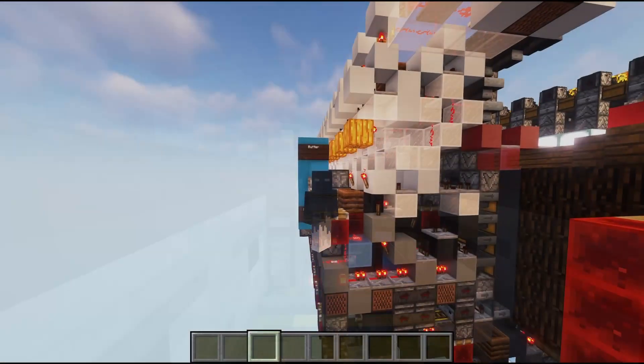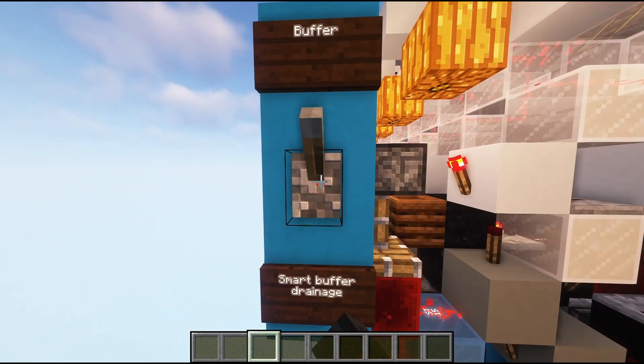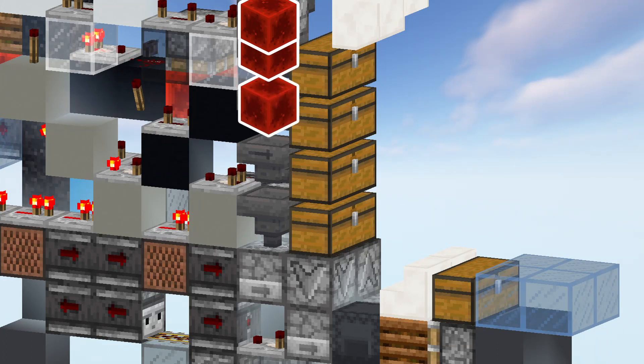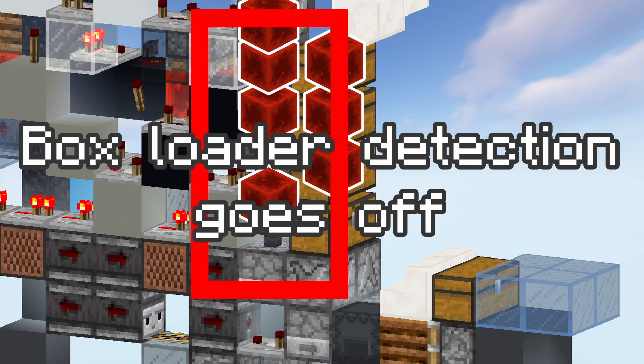Before we even start using the machine, we have a mode selection to do: buffer or smart buffer drainage. If you select the buffer mode, when you input items they're going to go to the three top chests from the bottom to top before they can toggle the box holder, so you have a bunch of items sitting in these hoppers at the back.